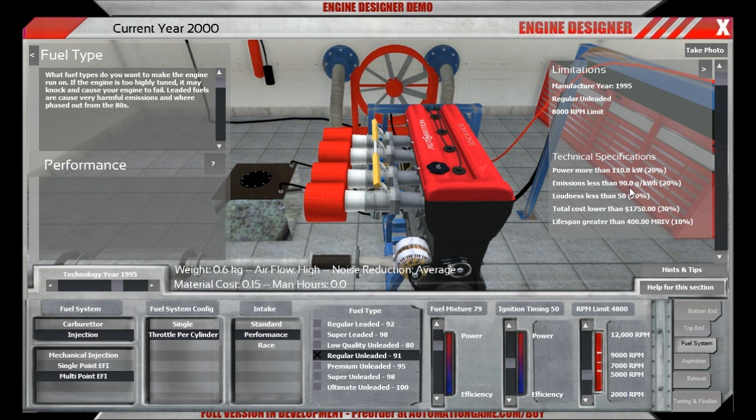We have an emissions limitation to deal with. We want to be efficient, so we'll move the efficiency slider up. Fuel mixture set to a medium setting. And for the RPM limiter, we want to set it to 8000 RPM.